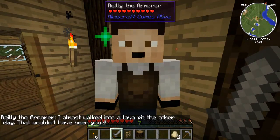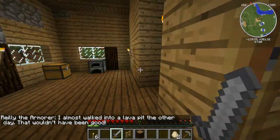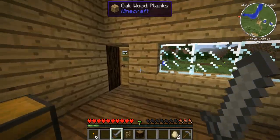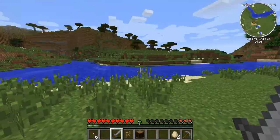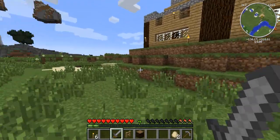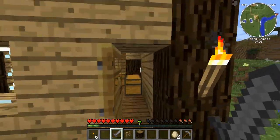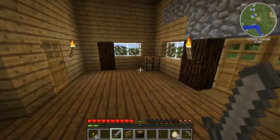I almost walked into a lava pit the other day - that wouldn't have been good. So please stay away from lava. Stay in this room where you are safe. Since the last episode I did some minor changes to the household - redid all of this pit so it actually looks like it's sat on a hill and not floating in the middle of nowhere. I'll show you why those ladders are there in a second.